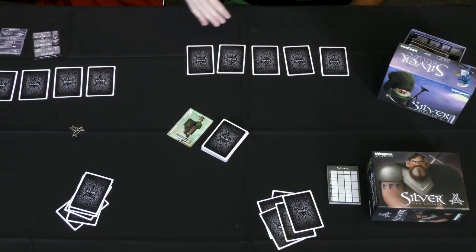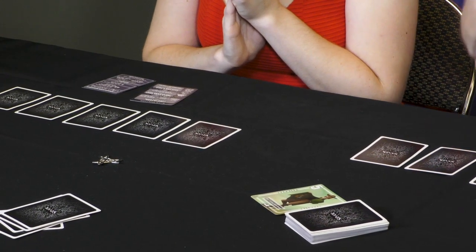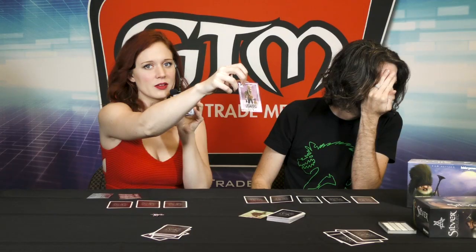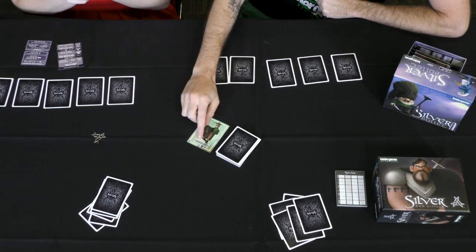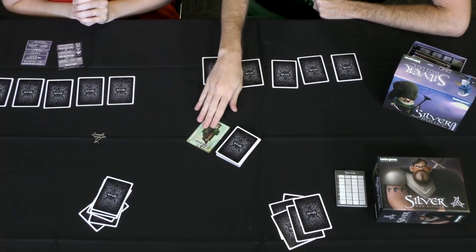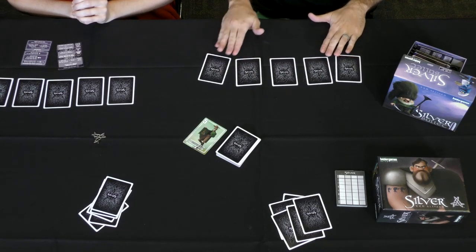On your turn you have two choices: you can either take the face-up discard card and exchange it with one of your cards, or you can take the draw card, look at it secretly, and decide if you'd like to use its power or exchange it with a card in front of yourself. But before we do that, go ahead and peek at two of your cards. You can show everybody the two cards you look at. And I'm going to secretly peek at my two cards. You can either take the discard or take from the draw pile. The only reason you may want to take the five from the discard is if you already have a five and want to build a matching set. I always recommend taking from the draw pile because it gives you the best set of options.